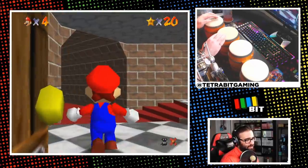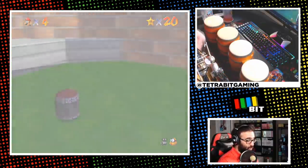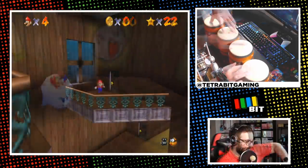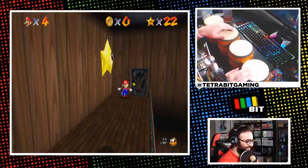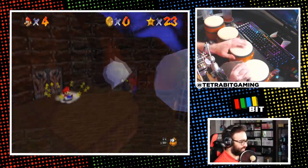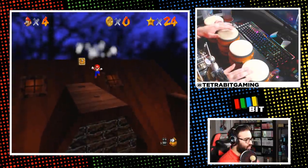At 20 stars, we headed to Big Boo's Haunt. I slapped around the five boos around the mansion and their thick leader for a star, did the same in the basement merry-go-round for another, and carefully jumped and kicked across the gap for three more stars. The Big Boo on the balcony fight was no big deal as always, but getting the star on the roof tripped me up — I only fell once though, and all bongos considered, I'll take it.